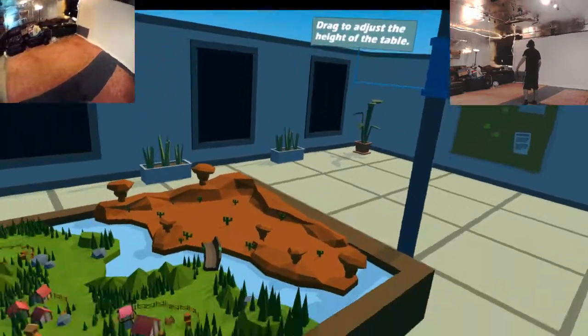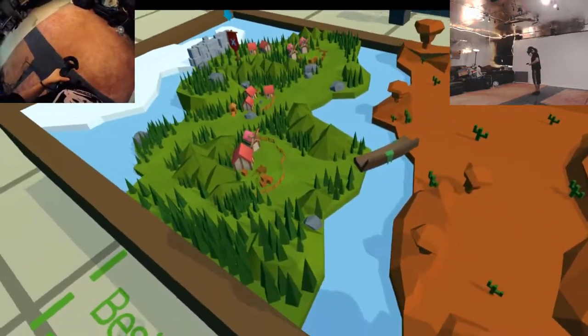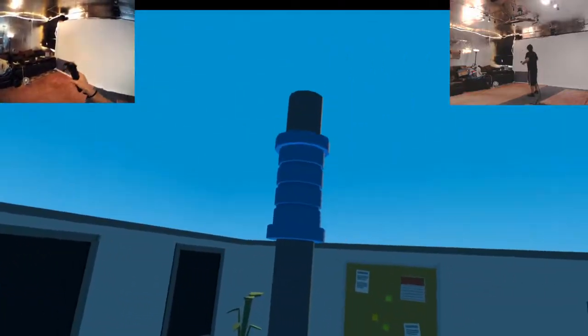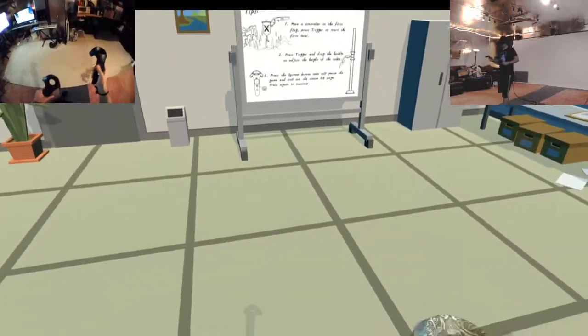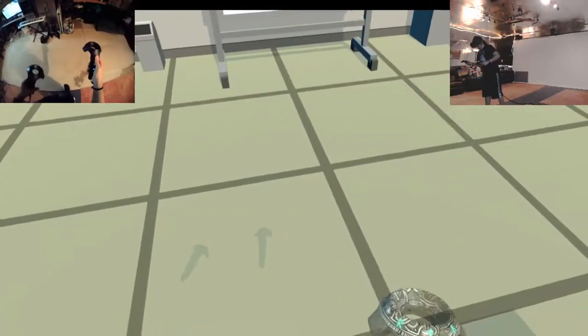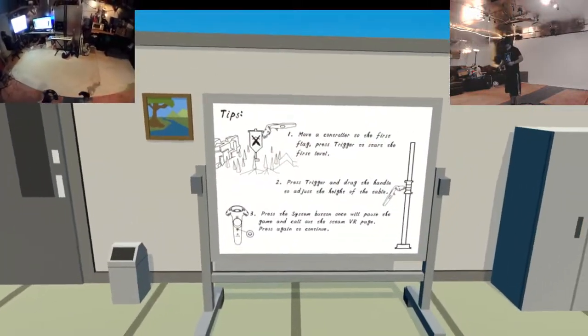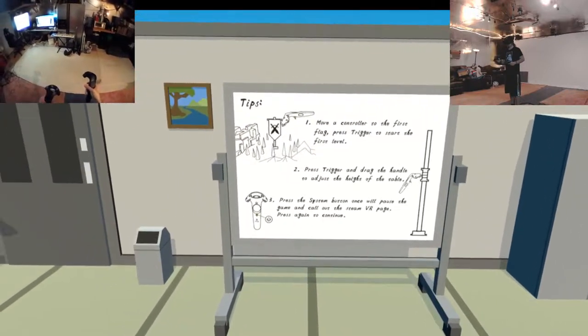Alrighty, drag to adjust the height of the table. Oh, I can do that. This feels comfortable at its max height right there. What does this say over here? It's kind of far away to read. Teleport right here. Move the controller to the first flag. Press the trigger to start the first level.